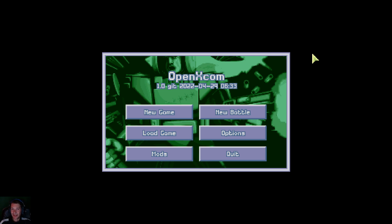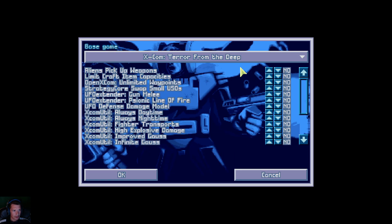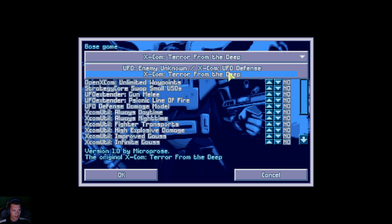This is XCOM Terror from the Deep, Attempt 2. And to do this we're using OpenXCOM, which is like a modded version of the game. I'll leave a link in the description below. If you wanted to try it, to get it activated - when you first get it, it only does the first game, XCOM UFO Defense, but if you come down to mods, here you select which game you want to do.